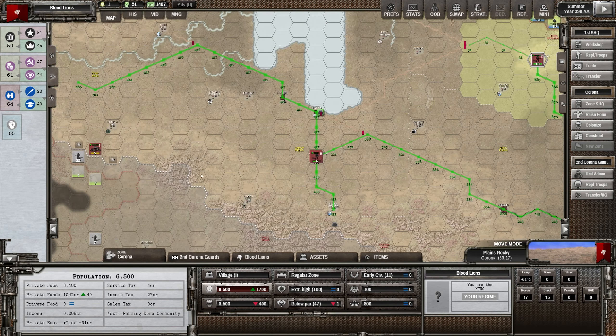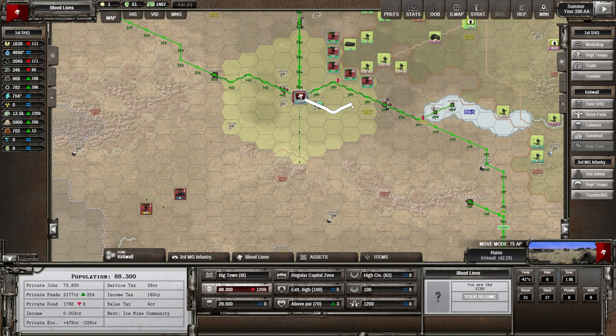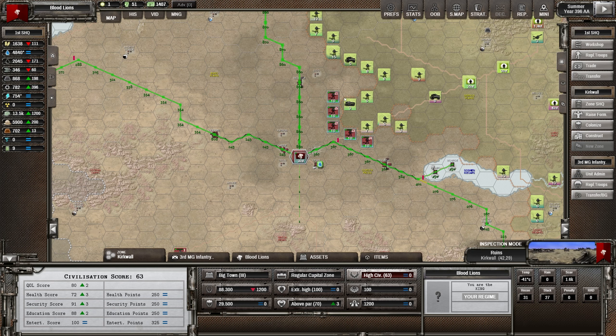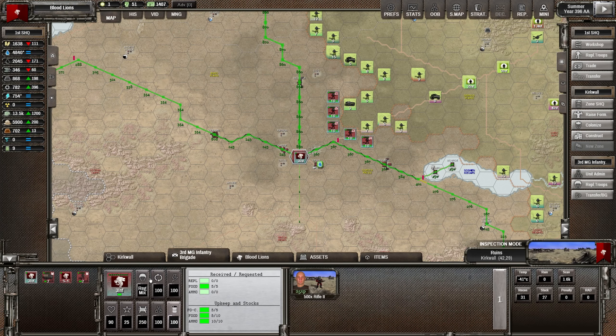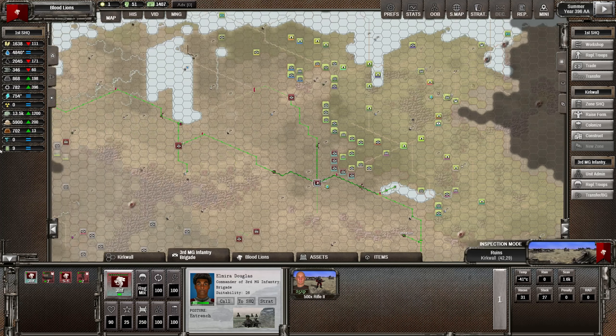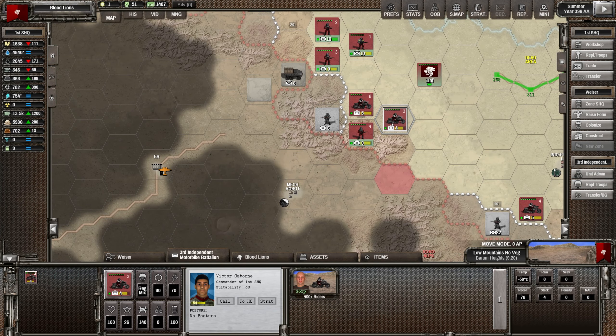Worker support has gone down because we dropped their wages, but it's going to go back up because of quality of life. We've just saved ourselves a lot of money — I should have done that earlier, it might have made this game easier. We've got to make these people so happy with the wonderful luxury city they're living in compared to the rough outskirts that we can basically drop their wages very low — I think that's probably one way to go. What a wonderful game that throws you problems like this — I love it so much. That's kind of become my Shadow Empire catchphrase.